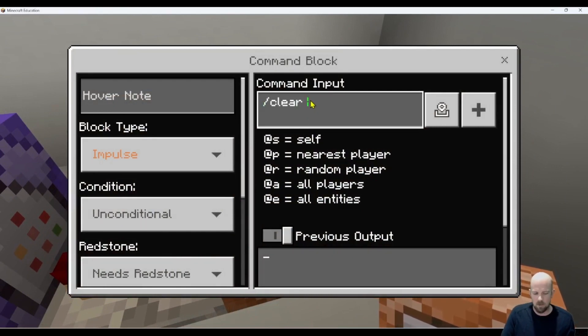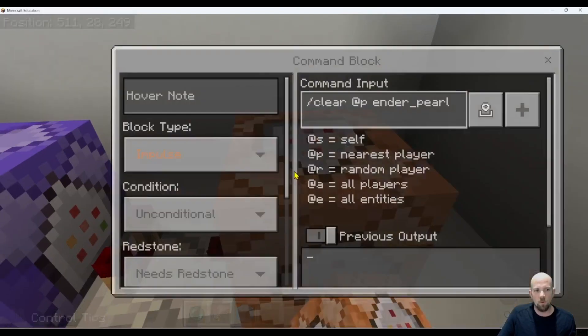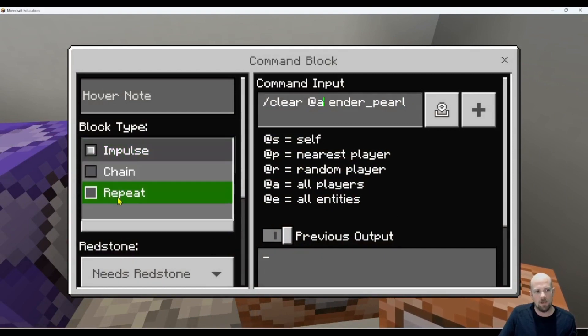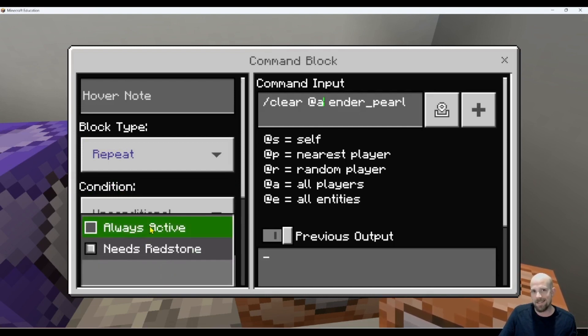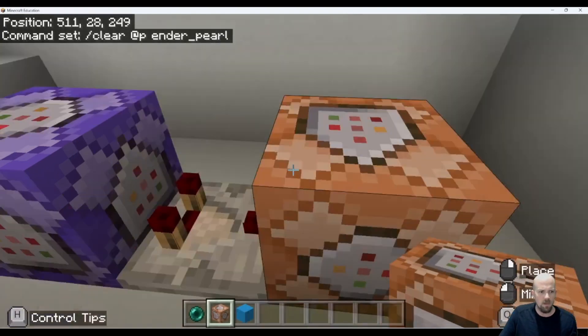I'm going to go forward slash clear, say do it to the nearest player — anyone who walks through to that next stage — and then tell it what to remove: all ender pearls. A cool little trick: if you ever want an inventory item to be non-accessible, meaning they can't pull it out of anywhere, all you need to do is change at p to at a (all players), change the command block to repeat, and set it to always active. That will keep removing ender pearls any time anyone tries to get one. It's a bit of a hack but it does come in useful — I've created worlds that use that.